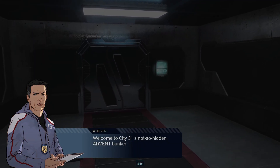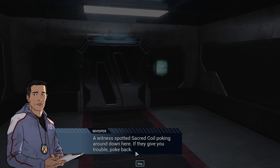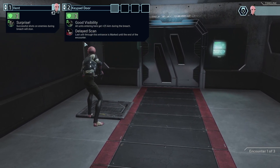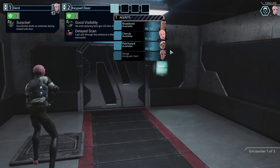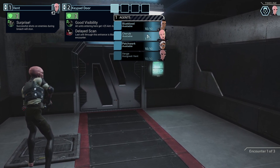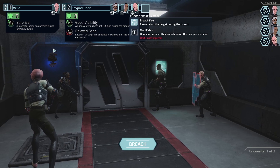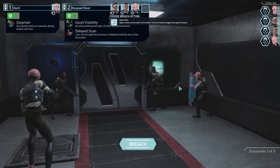Welcome to City 31's not-so-hidden Advent bunker. A witness spotted Sacred Coil poking around down here - if they give you trouble, poke back. Okay, we got a vent. Successful shots on enemies during breach will stun. Man, it'd be great if we could shoot multiple times during breach. Last unit through this entrance is marked until the end of the encounter, and all units get plus 25 aim. Let's put Cherub last because he has the most health - and technically a shield. No need for the med patch. We have three encounters, so let's hold off on the target analyzer and the ceasefire grenade. Nothing else to do, let's go.